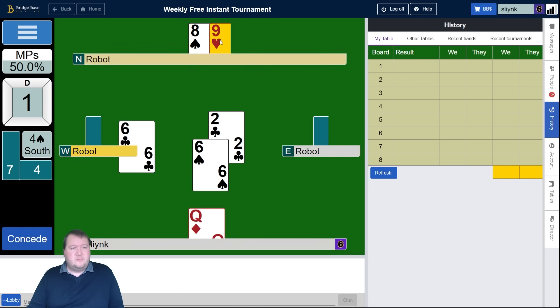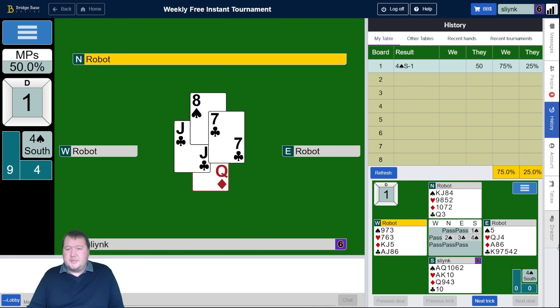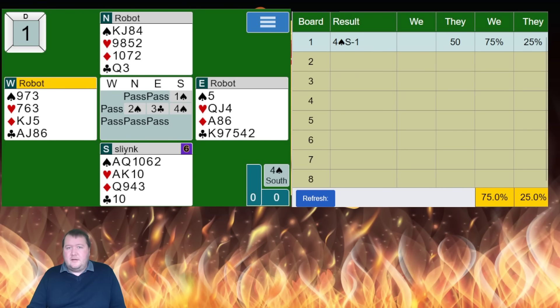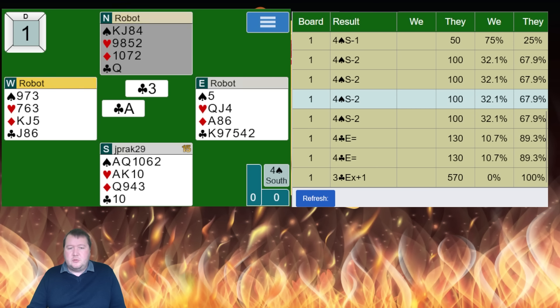Down one. 75%. Hey Steve, how's it going? Lots of people in four spades, but some going down two. So what are they doing? My guess is not utilizing all the entries.